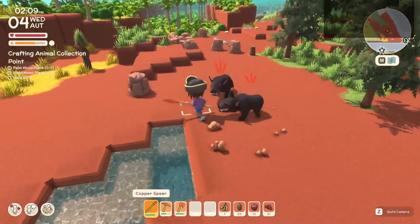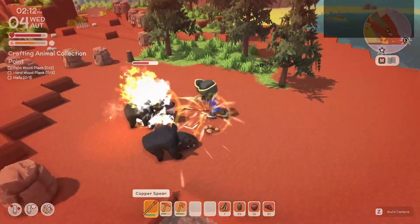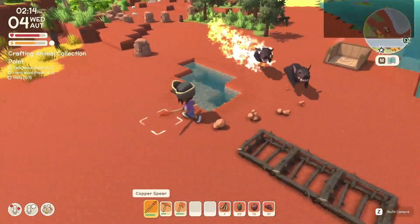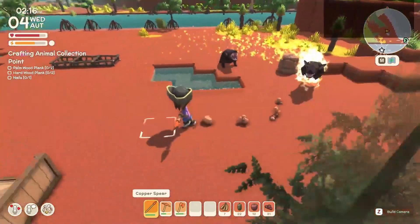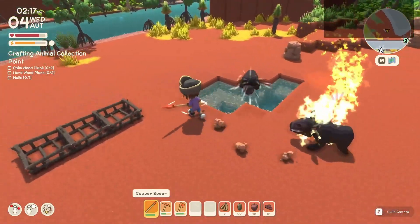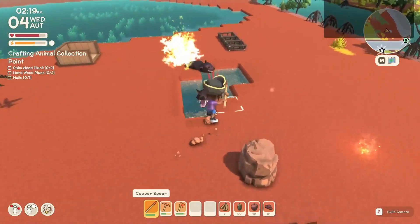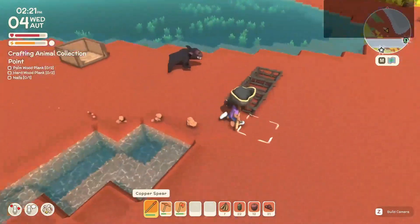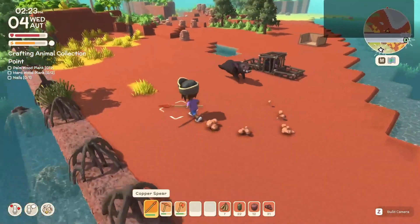Oh, there's one of those gray cassowaries back there. One lit the other one on fire again — there's two of them, it's always a disaster. Oh my gosh, he did it again! Run through the water, it'll save you! Are you close enough to being dead that you'll... there you go. Perfect.